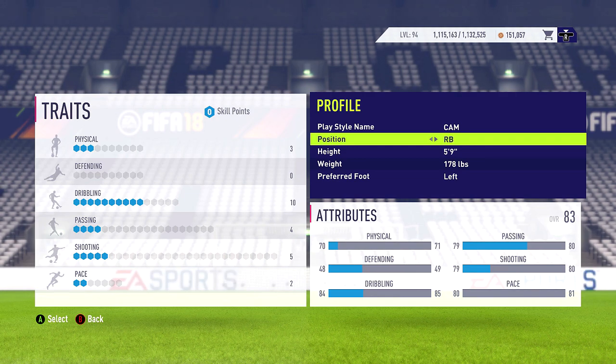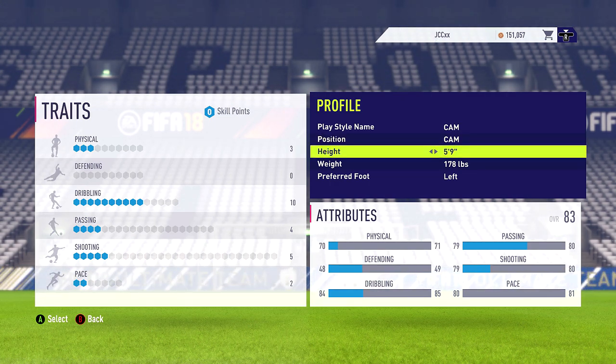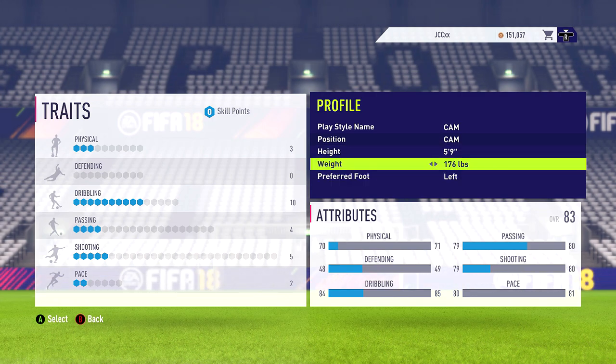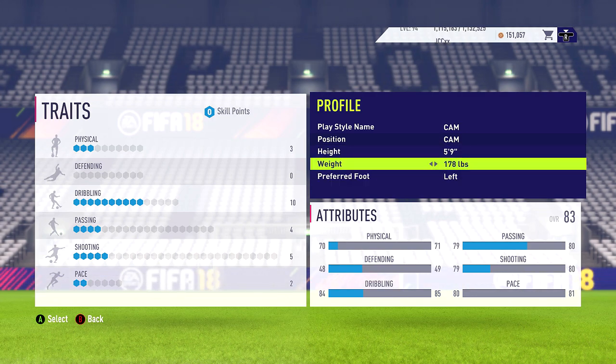You can't actually play in some of the positions you used to be able to on FIFA 17. For example, right forward and left forward seem to have gone, as well as wing back and sweeper or stopper in the defensive position. So I've been rocking with the 5'9 CAM setup, one that I really like, and the £178 build.